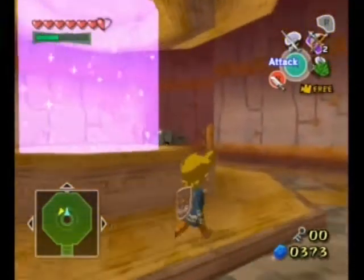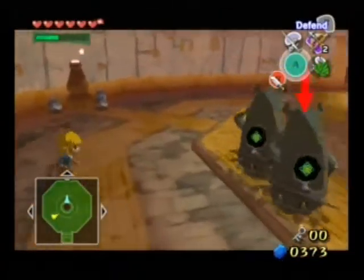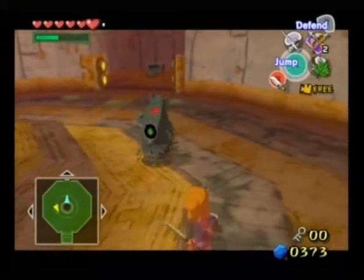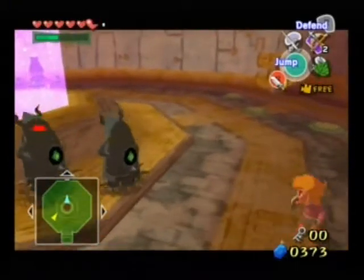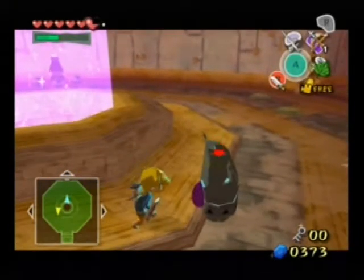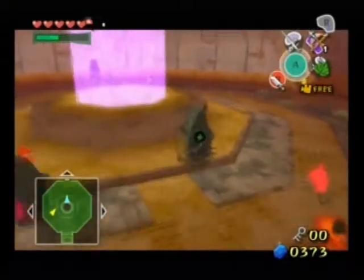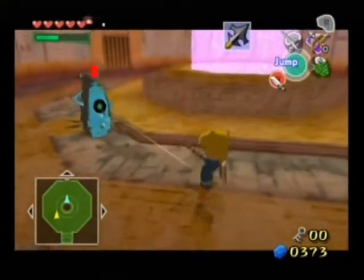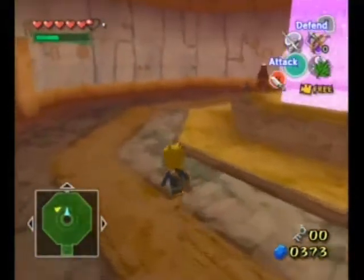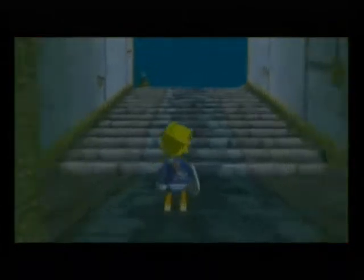These guys are weird — they have pink butts. They're like baboon statues, that's what we call them. Basically you want to hit them in the butt, but they're kind of a pain in the ass because what you can do is shoot them in the eye to stun them, then hit them. They do the same thing before they blow up, like their bigger brothers do. Crazy statues.